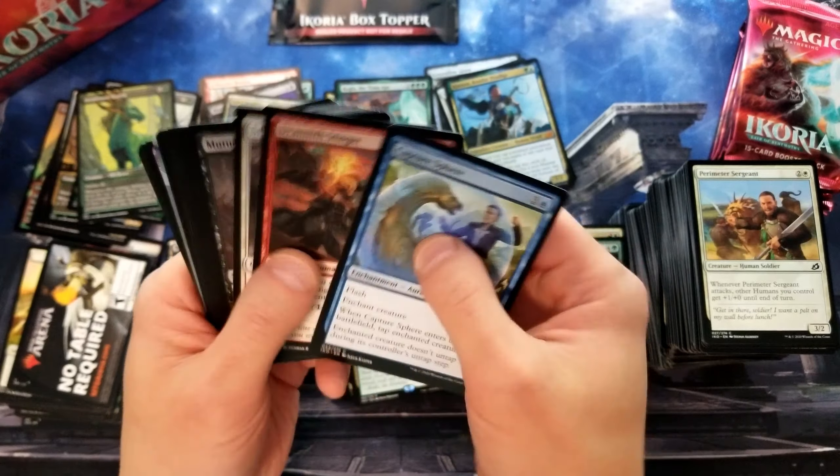We almost forgot this box topper — let's go ahead and do this now. Hopefully we get something super good. Ooh — Space Godzilla, Death Corona. I'm not supposed to say the C word, am I? I don't think this is the most valuable one, but it's certainly a decent hit. Once upon a time that was selling for like $130 or something ridiculous. Certainly not worth that anymore, but so it goes. Lots of FOMO and crazy speculation going on, but still certainly a good card to pull.